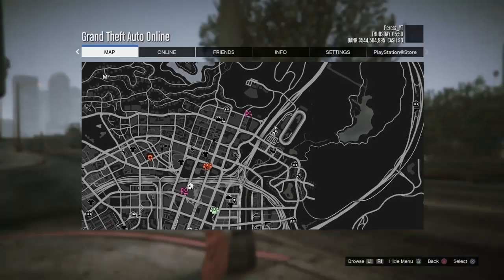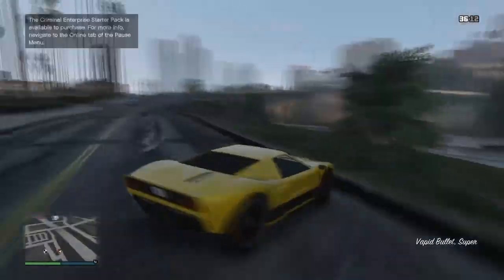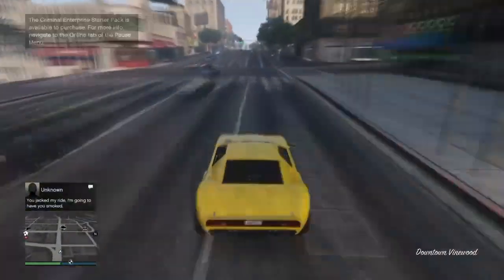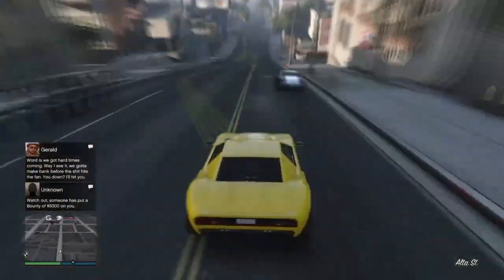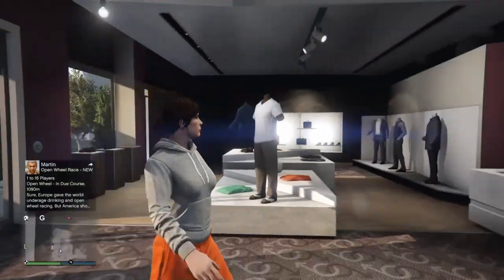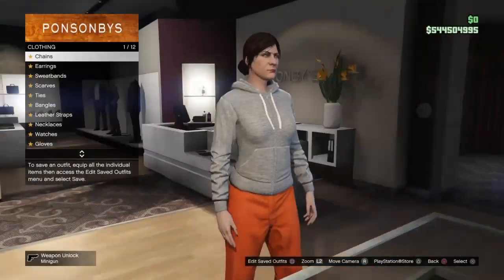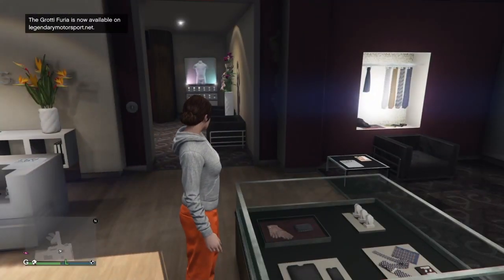Once you've loaded into GTA Online, sometimes you might spawn without the clothing stores. If you didn't spawn with any clothing stores, bring up your pause menu, go to online, and find a new session. If you do spawn in with the clothing stores that's fine — just make your way over to any clothing store. Once there, make sure you take off all accessories, including any earrings, before starting.